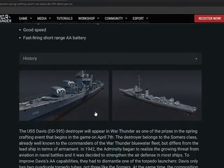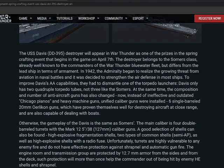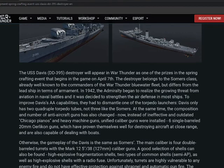This boat is part of the Somer class of destroyers from World War II. The namesake is Charles Harry Davis. The builder was the Bethlehem Ironworks. It was laid down on the 28th of July 1936, launched 30th of July 1935, decommissioned 9th of November 1945, and struck 1st of November 1945.